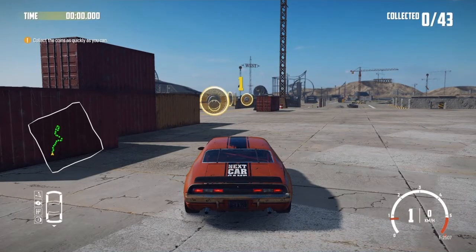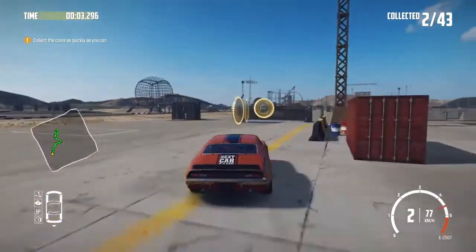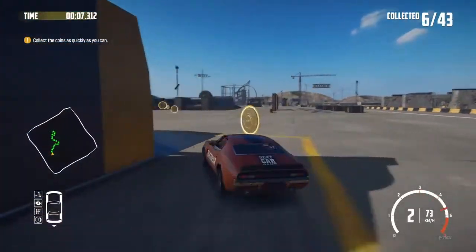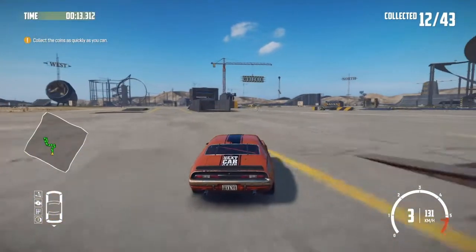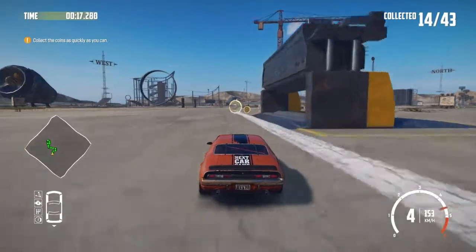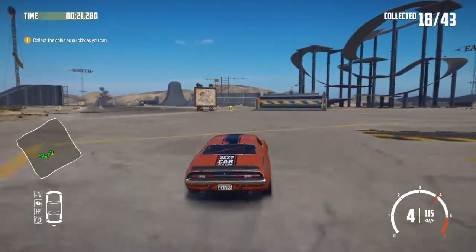So it's another coin collection course around the Wrecking Playground. Let's see how we get on. A bit of a two wheel moment there. You've got to watch that little ramp - you can just clip it a little, but best to avoid it totally so as not to go up onto two wheels.